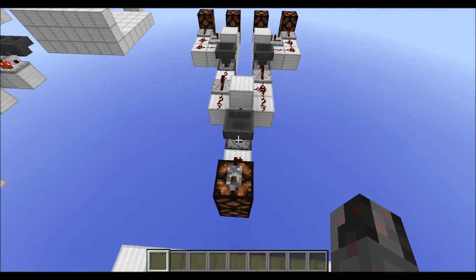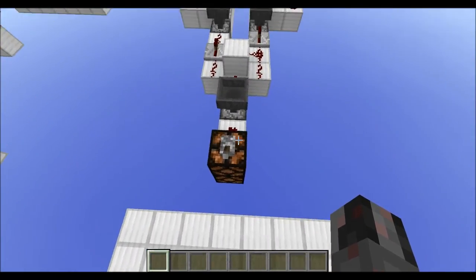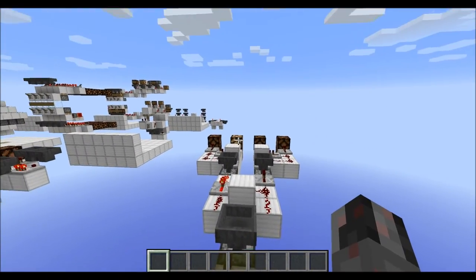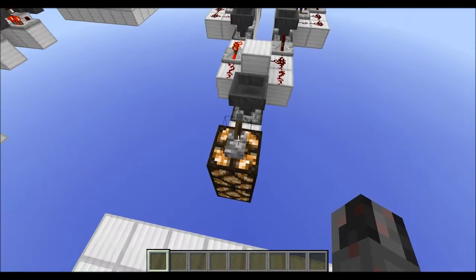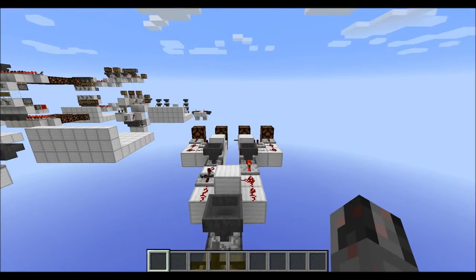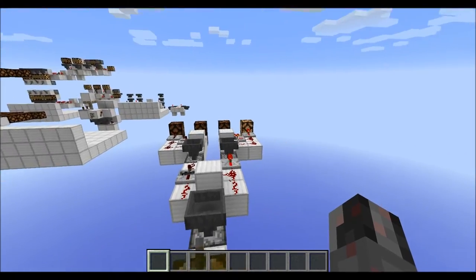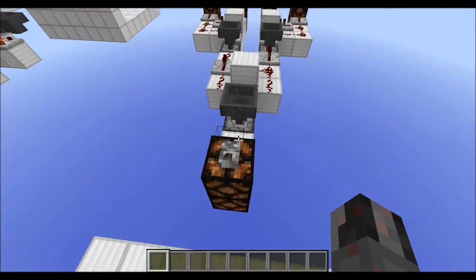So as always, let's start with a little demonstration. Here we have the input and, as I already mentioned, four outputs. And once I activate the input, one of those outputs gets turned on, and which one is completely random and can't be predicted at all.